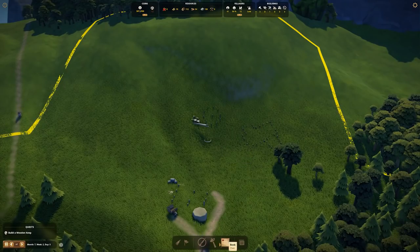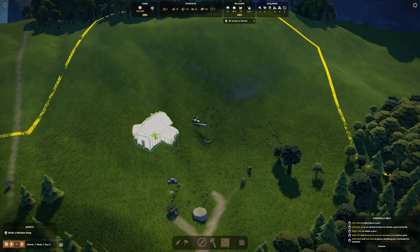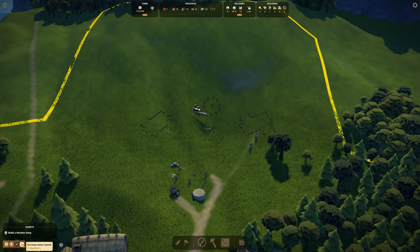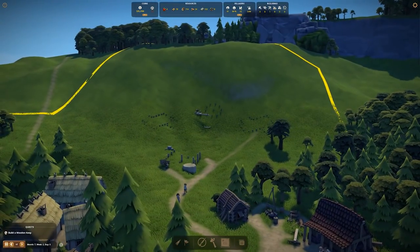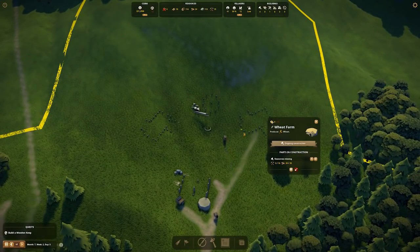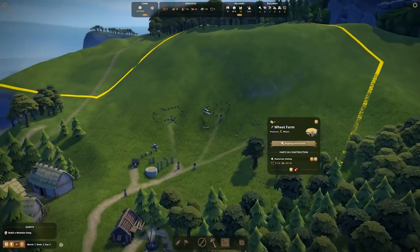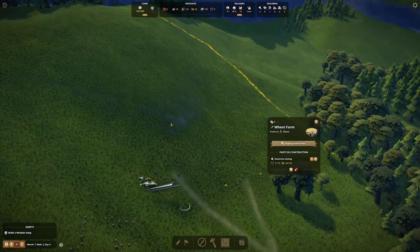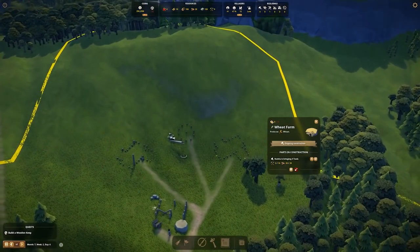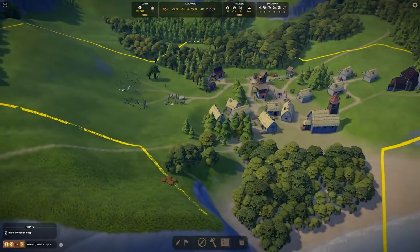We'll put another wheat farm on the other side of the hill here. That should get us a pretty solid little wheat farm setup. We can't actually place out the wheat fields yet but that's okay - hoping they'll grow here where it starts to become more stony. Not sure it will actually; it might be that they have to grow around that, but we'll see.